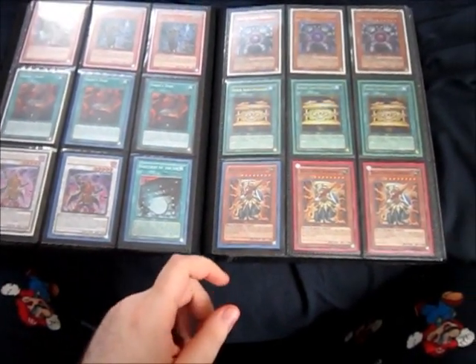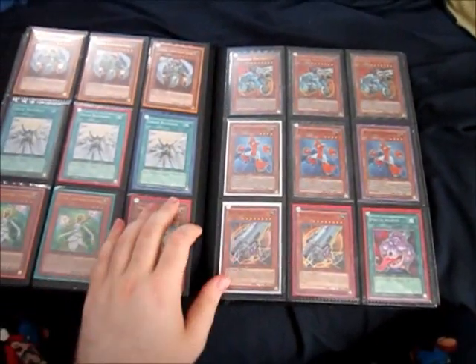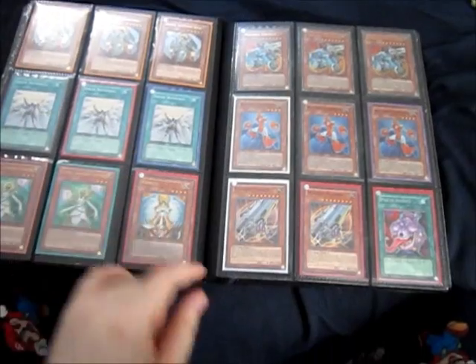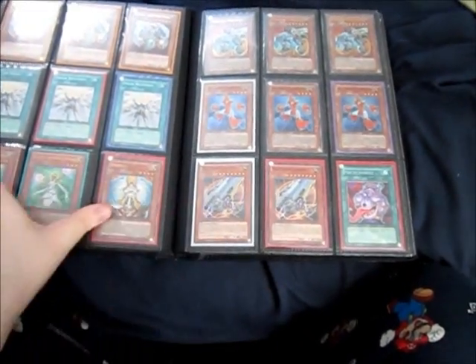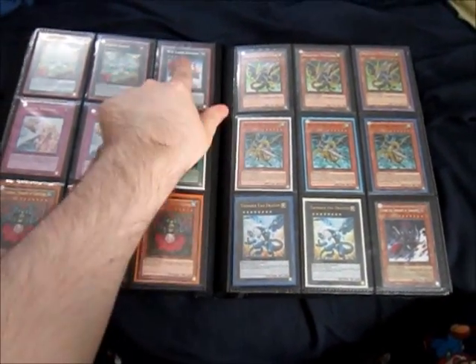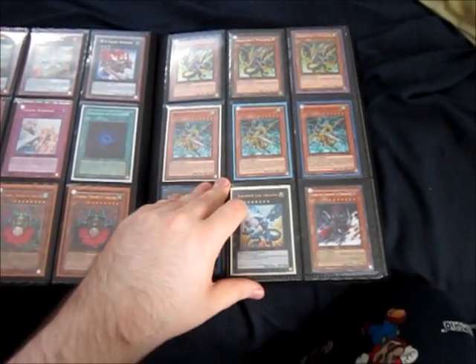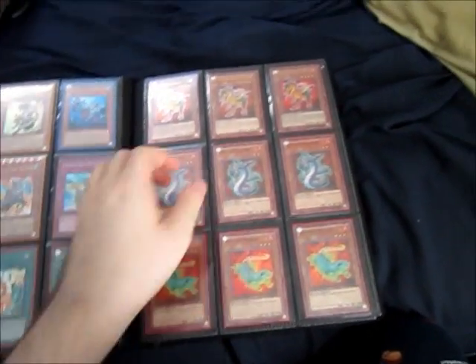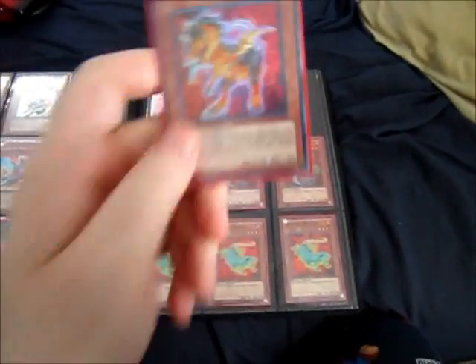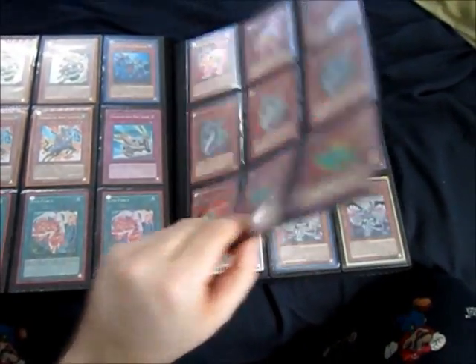I might be able to trade the Ultra Shein as well. The Varbaroses I can probably trade. To be honest, I can probably trade. Cannons I can trade. Invoker is for trade. The Daniels I can get rid of — I don't care for them anymore. None of this is for trade. If you're looking to downgrade an Ulti Serato, I do have an Ultra to replace with now, because I was supposed to get an Ultimate Rare, but whatever.